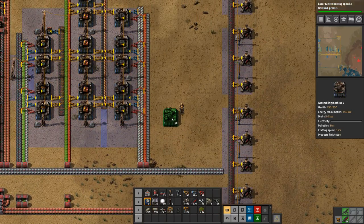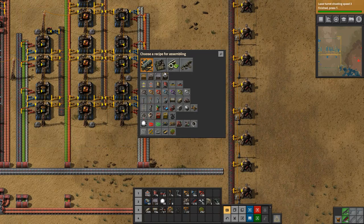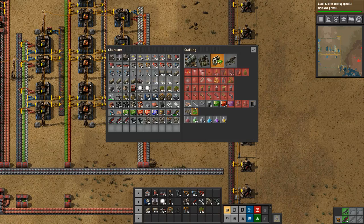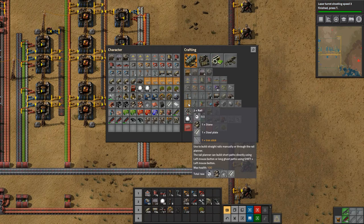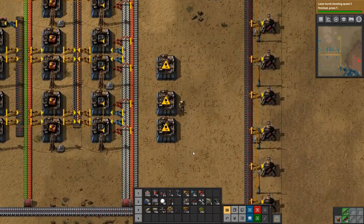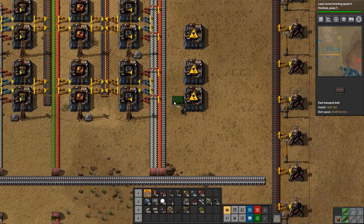So first things first, we need to produce some iron sticks. We produce two every half second, so that's — we need one for each of these rail productions, and we need five rail productions, which means we need two and a half. Let's just say three assemblers producing iron sticks. Iron sticks are easy.